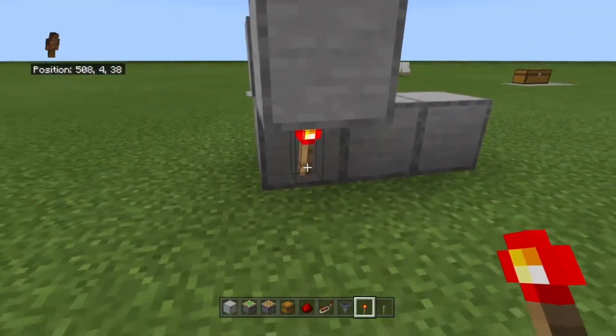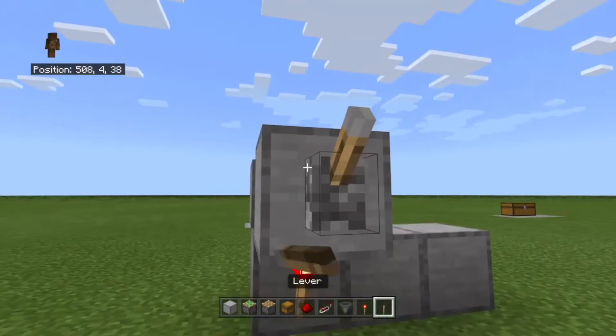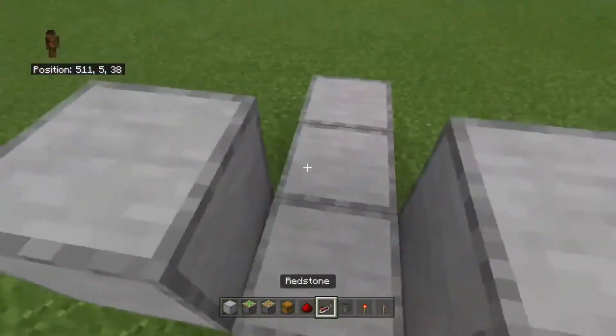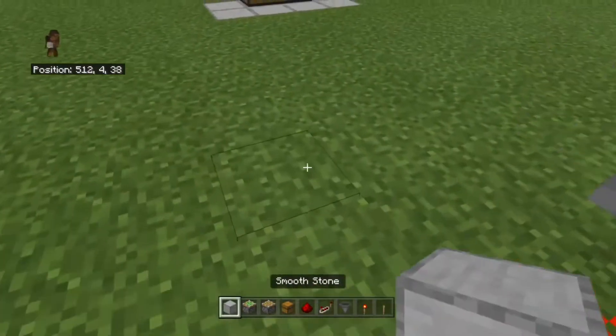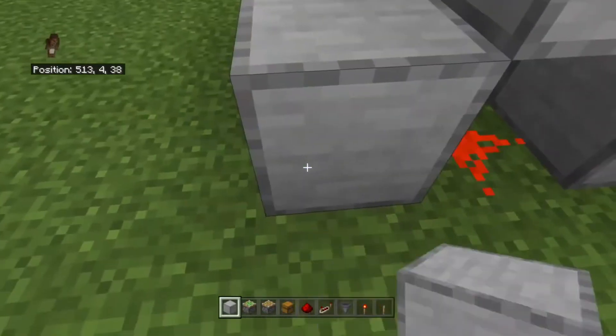Then you're going to place the redstone torch right there, and place your lever. Then you're going to want to place your redstone repeater facing that way, and the redstone dust right there. Then you're going to want to place three blocks like that.